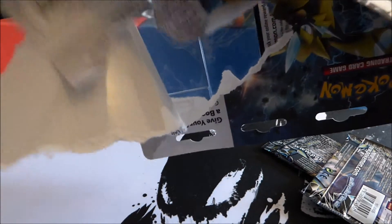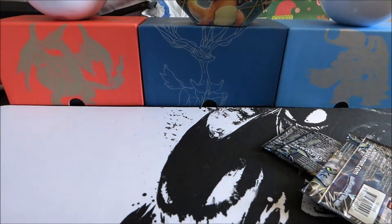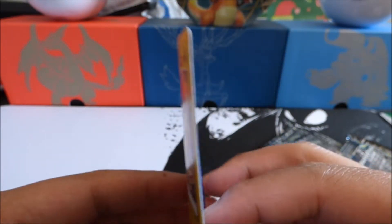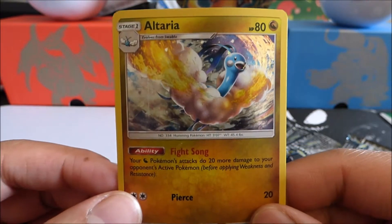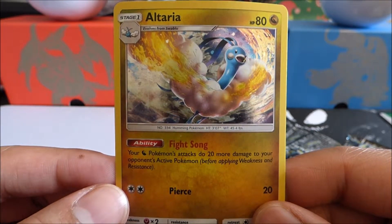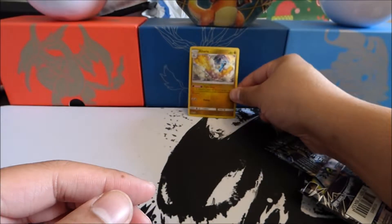I'm hoping I'm not showing you this code card for this Altaria pack, but this coin is really stuck in there. Let me pull this out so you guys can take a look at the promo card. That's my code card right there. But look at that Altaria art right there — unfortunately my card is really, really bent, but it is a beautiful, beautiful card.